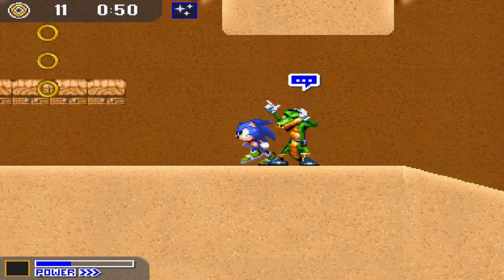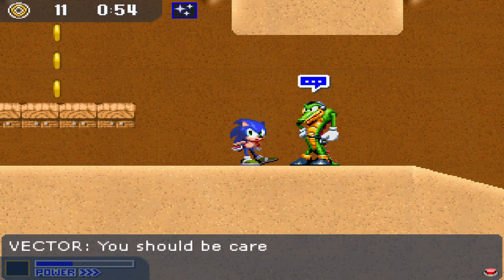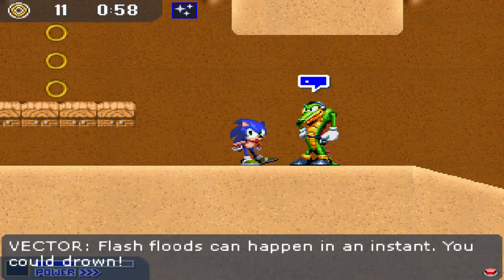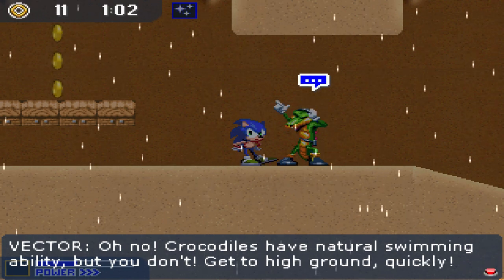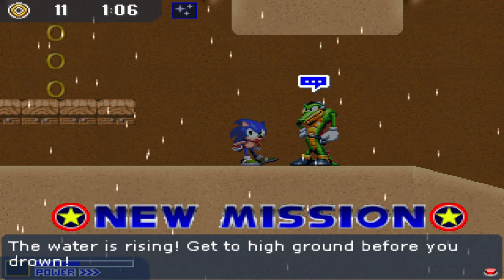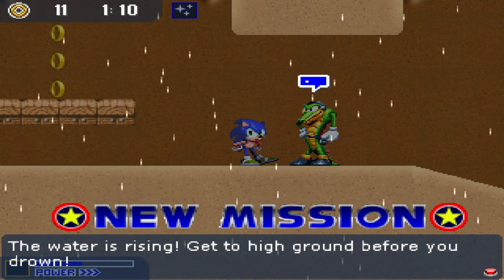Vector — Sonic, I didn't expect to meet you here. You should be careful, it's monsoon season. Flash floods can happen in an instant, you could drown. Crocodiles have natural swimming ability, but you don't — get to high ground quickly. Oh, new mission! Alright, so we got missions. The water is rising, get to high ground before you drown.